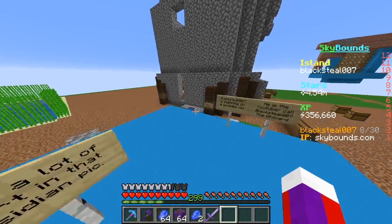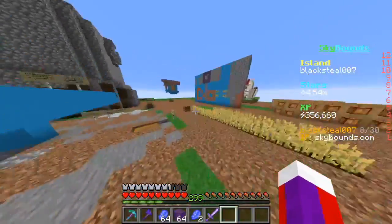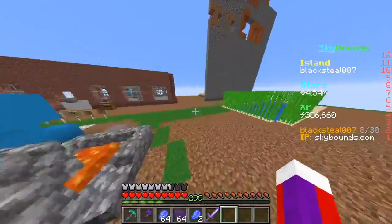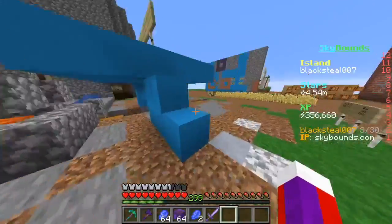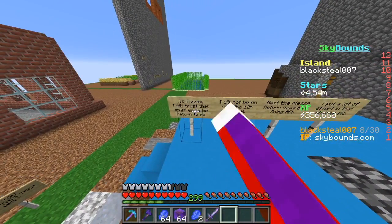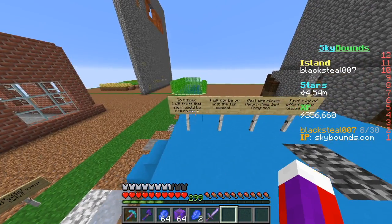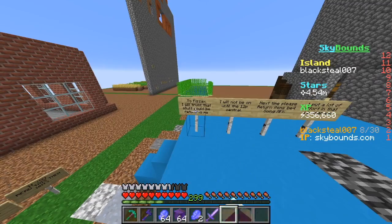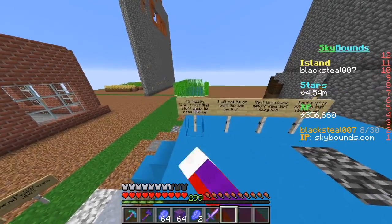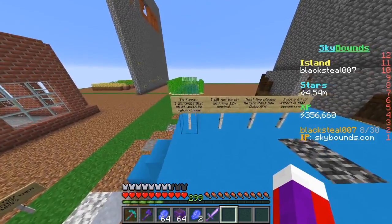Hey, this is Blacksteel 007 The Wild Card, and I'm on the SkyBones server. Message to Phyzax — he's the one that actually gives scammies, so don't actually trust him. That was my mistake for trusting him. Don't trust a guy just about an ocelot.